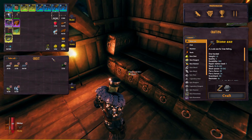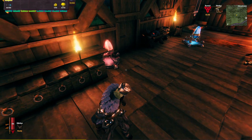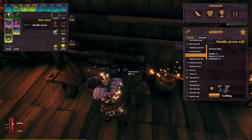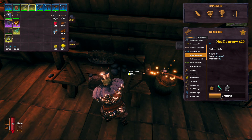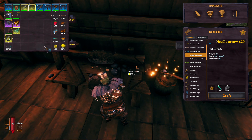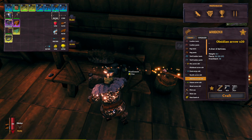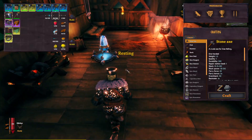My daughter came in so let's put that away. I think this is about as good as it's going to get. Let's make some needle arrows — the good thing is with needle arrows you don't need wood. I wonder if a hundred would be enough. We'll make one more set, that'll be 189 arrows plus the twenty frost arrows. I feel like if we can't do it with that, we're not very good.